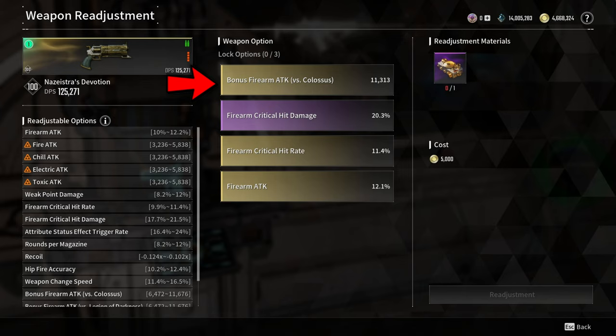For the weapon options, I opted for bonus firearm attack versus colossus for boss fights, firearm critical hit damage 20.3%, firearm critical hit rate 11.4%, and firearm attack 12.1%. For the firearm critical hit damage, I will not re-roll it to gold as the max is 21.5% and I have 20.3% — the 1.2% difference is really not worth gambling a lot of fine adjustment control access, which is very expensive and takes a very long time to craft. You can also replace colossus damage with weak point damage if you can get it.